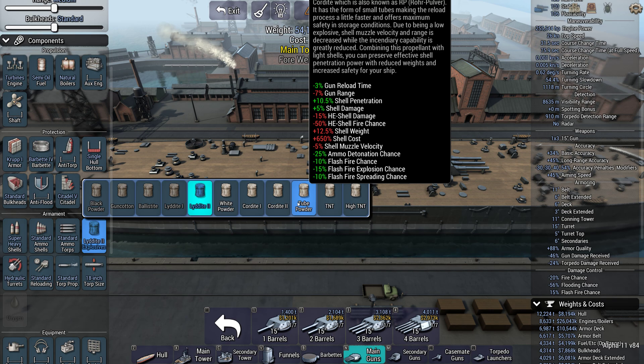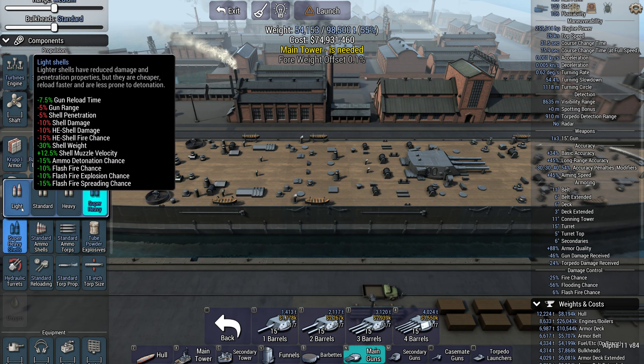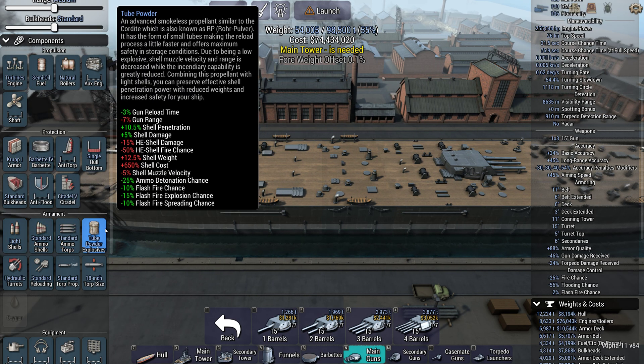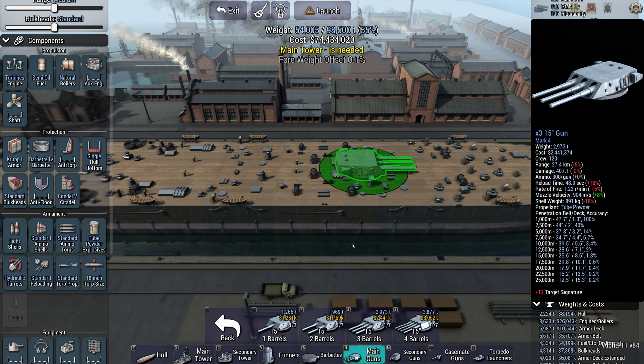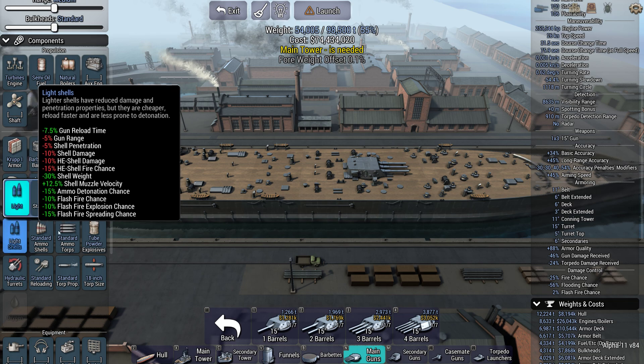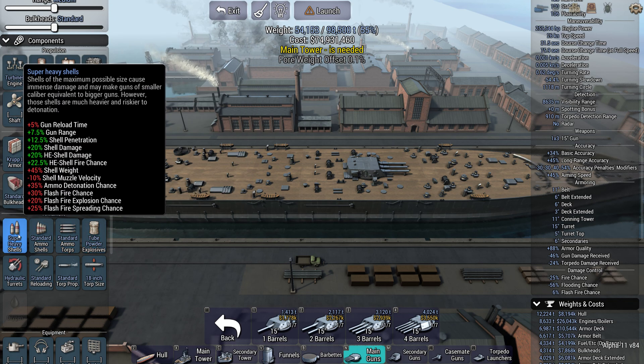Tube powder reduces your reload time and range but increases your penetration and damage slightly, at the cost of a bit of muzzle velocity and some HE damage — so it's a dedicated armor-piercing option. It also comes with a massive reduction in ammo detonation and flash fire chance. The tooltip even mentions it: you can pair tube powder with light shells, since tube powder compensates for the penetration loss from light shells, letting you save weight while maintaining effectiveness.